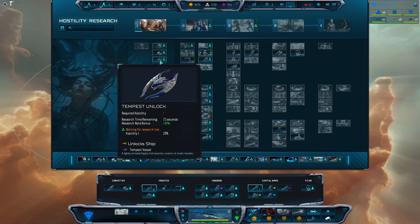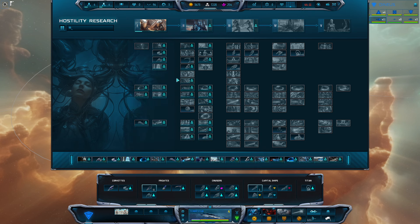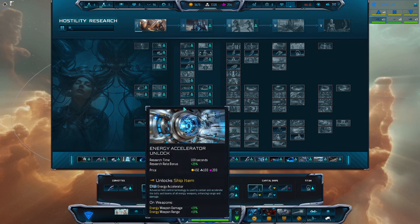Grab Subliminal Manipulation, and when it becomes available immediately grab Telepathic Signaling and Compelled Contribution — this allows you to build more ships, have larger fleets, and dominate the map. From there, I personally recommend unlocking the Tempest first. In my opinion it's one of the all-time best ships — it just causes so much damage. You can stack them, have fleets of 30 or 40, and they will melt the enemy especially early game. They seem like a cheat code.